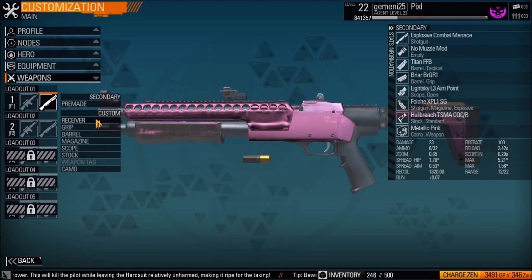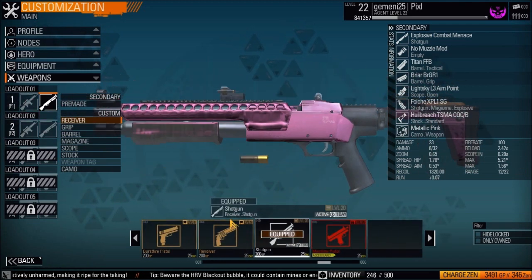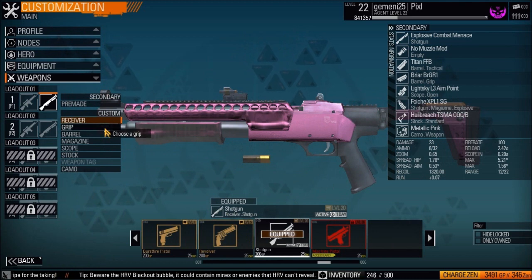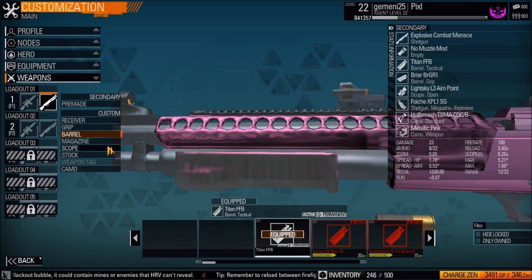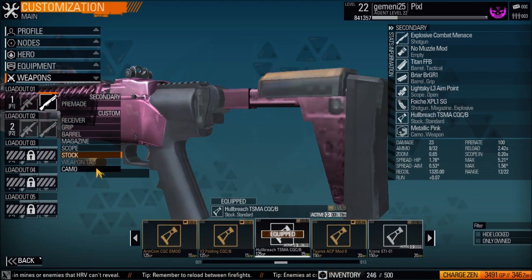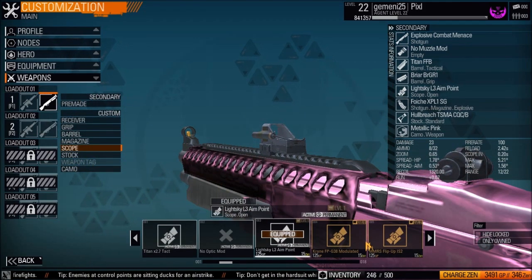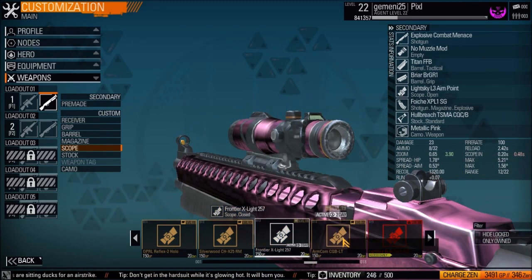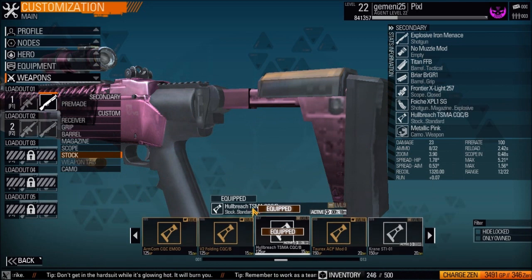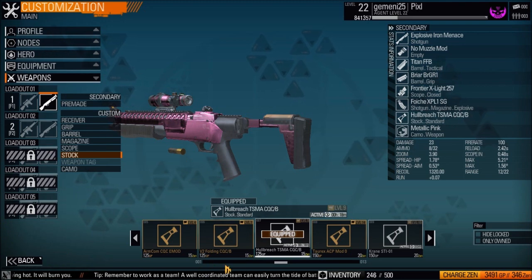For secondary weapons, you can choose from a pistol, revolver, machine pistol, or shotgun. You can change the barrel and add a weapon tag. You can't change the stock on a pistol, but you can put a scope on it. You can scroll to zoom in and out of your gun view.